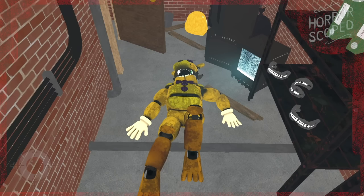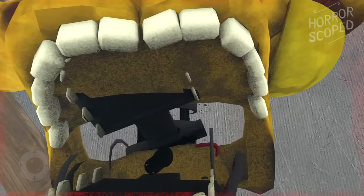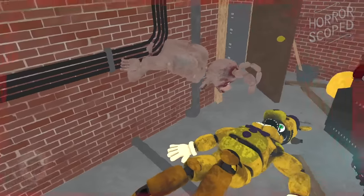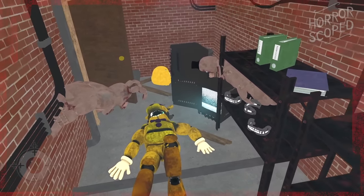The insane animatronics will remain in that office area for the time being, and we can see that there is now a Fredbear suit lying in that hallway. The player's camera simply moves inside the Fredbear mask, and Insane Bonnie and Freddy begin clipping through the walls to look at the player. They just sort of float there, staring at us until this cutscene ends.